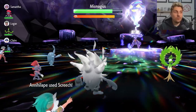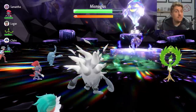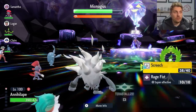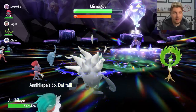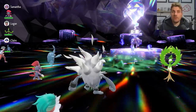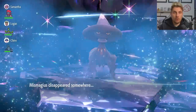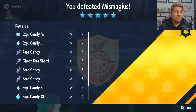By turn three, you'll be primed to go for Rage Fist. The nice thing about Rage Fist is that every time you take an attack, it boosts the move's base power by 50 damage. With the Weakness Policy procced, you'll be hitting for extremely large damage. Annihilape's bulk means you're in no danger of being knocked out. Turn three, go for Rage Fist — your Attack won't go any higher — and you'll knock out Miss Magius in one hit. After that, you'll reap all the rewards: level-up candies and rare candies. It's probably one of the best events we've had for farming level-up candy.